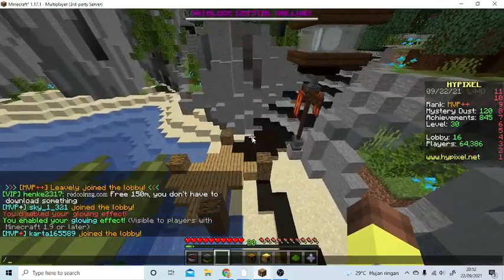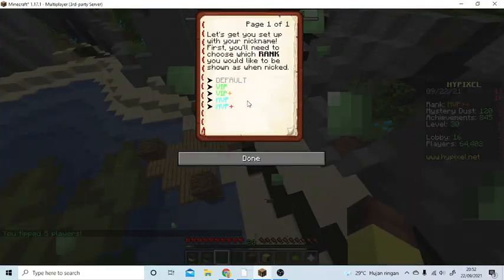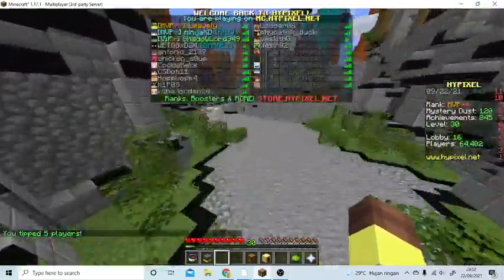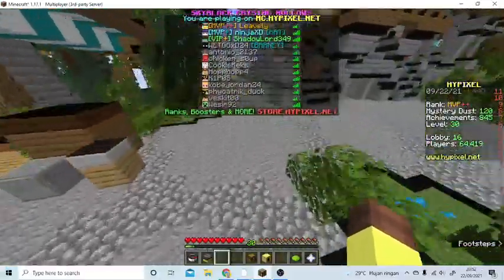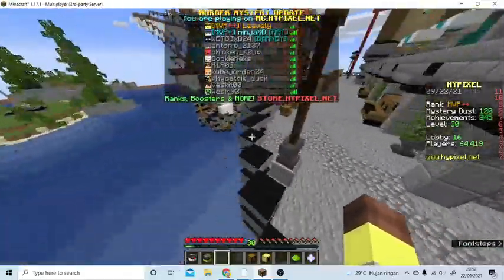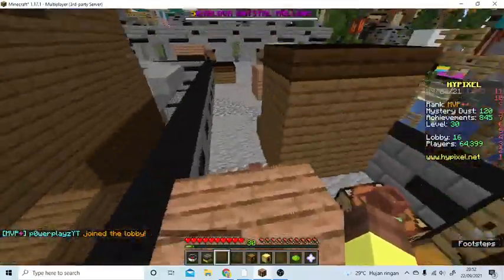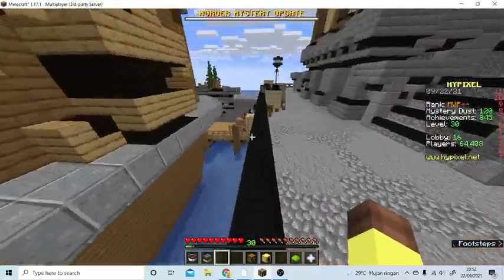With /nick you can change your displayed rank, so you can appear as MVP++ but also change it to VIP and back to MVP++. You can also change your nickname. I'm not sure what the main use of that feature is, but it's there.